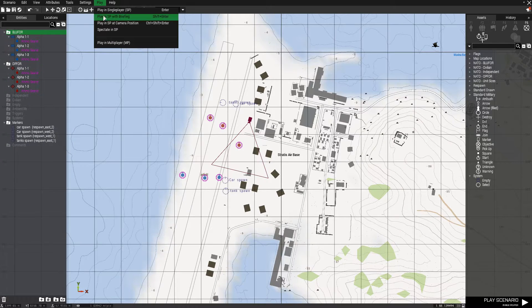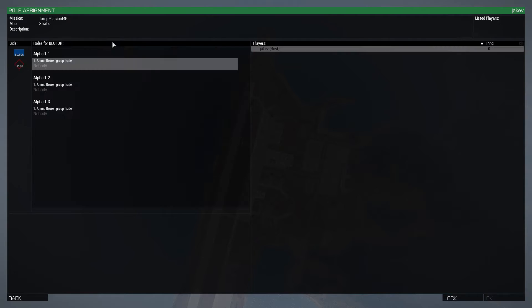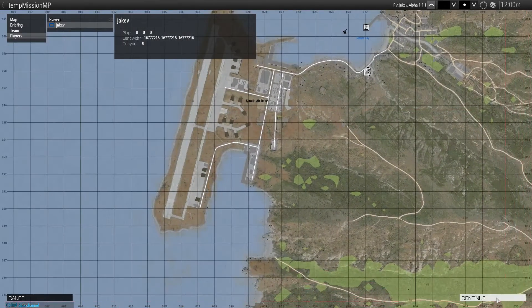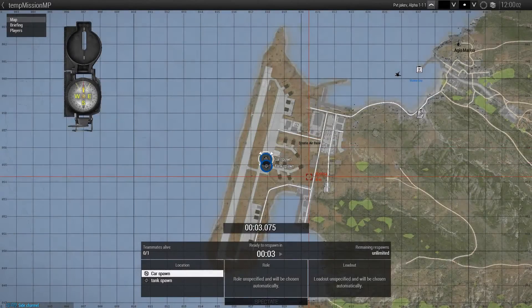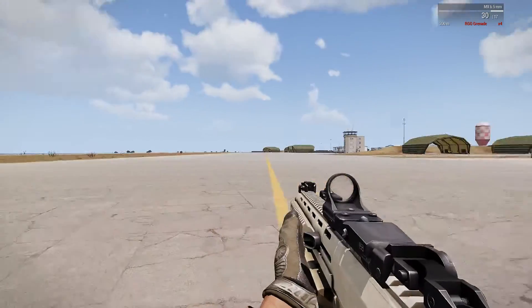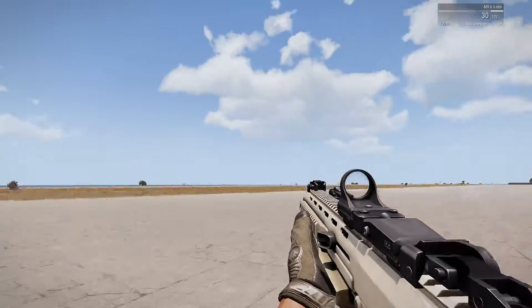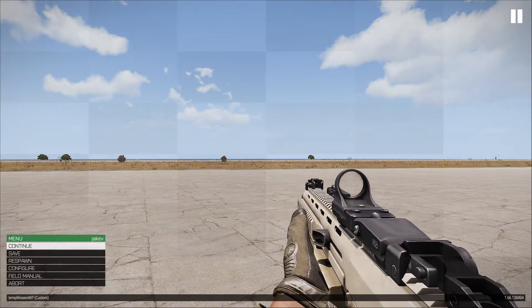So we're going to go ahead and press Play. Make sure this is important — you play in Multiplayer, not Single Player. As you see, there's no AI. We press OK, then Continue, and we get this little thing with our five-second countdown right here. Right now we have unlimited tickets. As you see, there's no Blue 4 running around as AI — it'll only be players if you have more people in here.